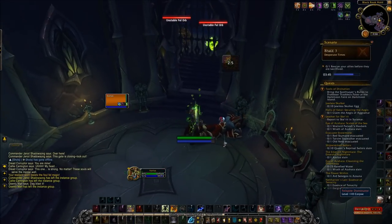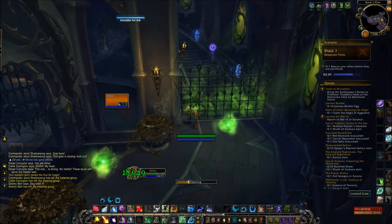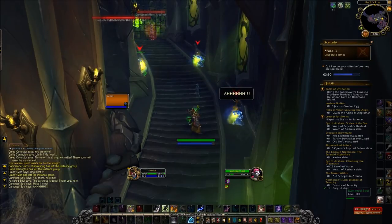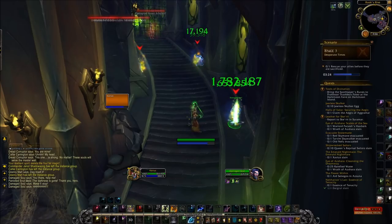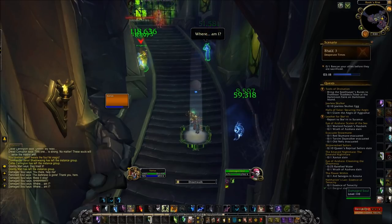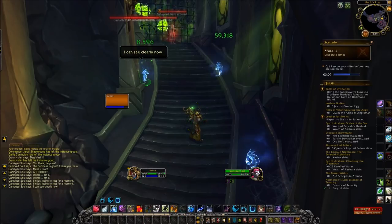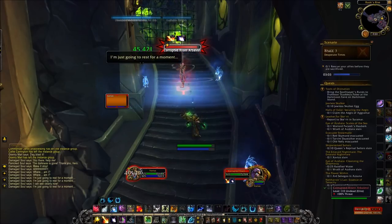In the next room we have these orbs — all you have to do is Moonfire them and they will become inactive. Make sure you're not passing through them while they're active. There are going to be four spirits in the next room. The first one will be running around and we want to cleanse that one as fast as we can. The other three are constantly taking damage and need to be healed back up to full. Target them individually, put your HoTs on them quickly — the timer starts for them as soon as you open the door, so heal them up as fast as you can.